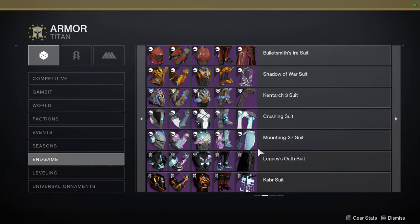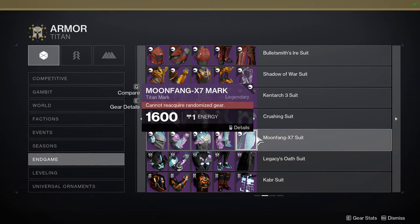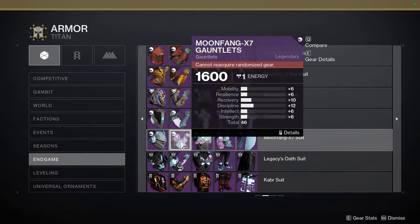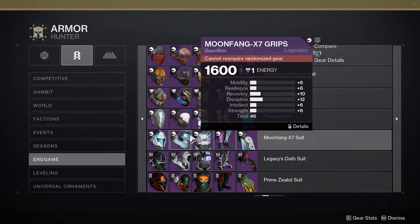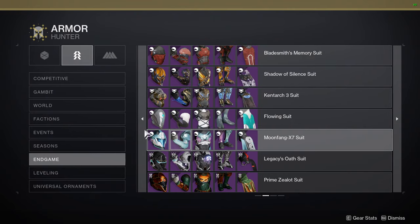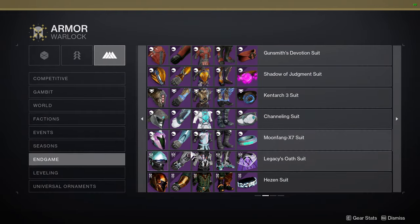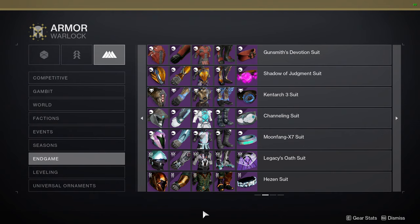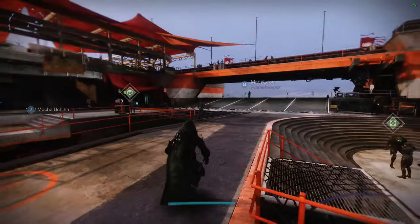Moon Fang stuff can also work — the boots pair really well for the vex look. Moon Fang Grips are going to be really good for Hunters. For Warlocks, the helmet and arms from that set are decent. I'll also showcase some vex-themed sets I've made for each class — just one per class to show how powerful the armor set can be. Let me know what you guys think, stay safe, and I'll see you later.